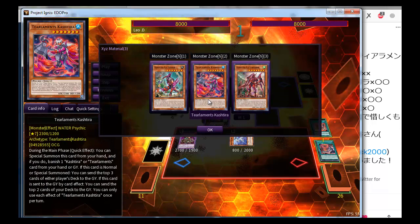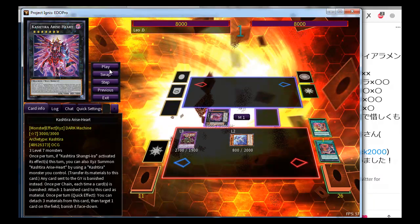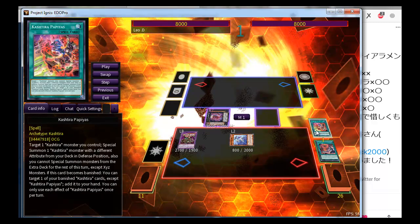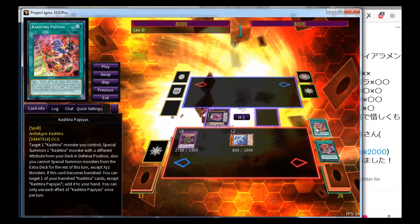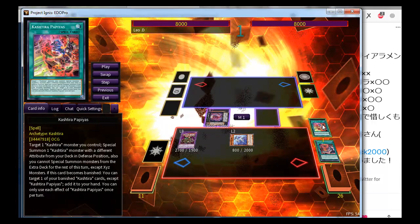With this Papias from Tier Kastra here, this is a really, really strong field — especially for mirror. Also with this Papias, let's say if any card is banished, you can attach Papias here and detach it again.